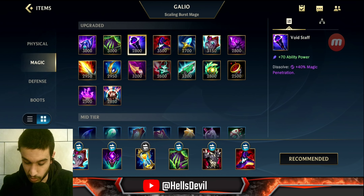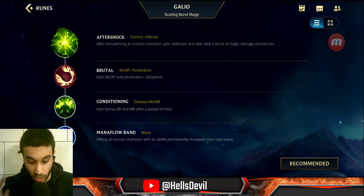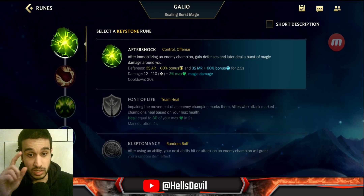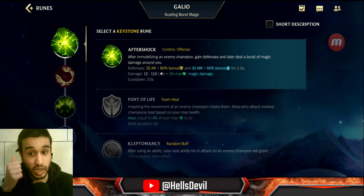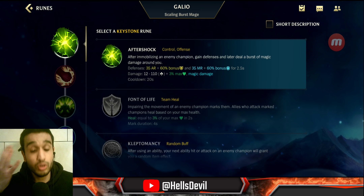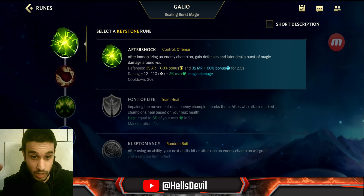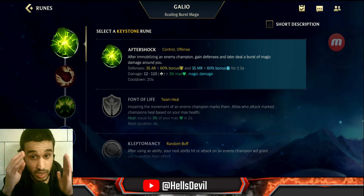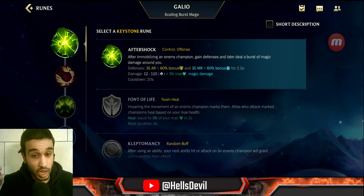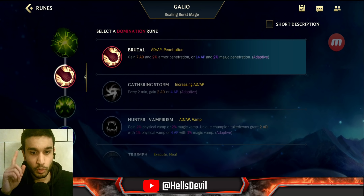Itemizing correctly is really important with Galio — I've tried many things and it makes a huge difference. Now for runes: in my guide I mentioned Electrocute, but Aftershock is better now. Aftershock reads: after immobilizing an enemy you gain defense and deal a burst of damage. You can proc it with your W, E, and ultimate — especially your E or W on engage. It gives 35 armor and 35 magic resist, scaling with bonus armor and magic resist, plus a damage burst after.